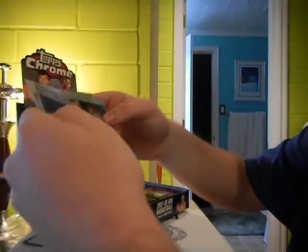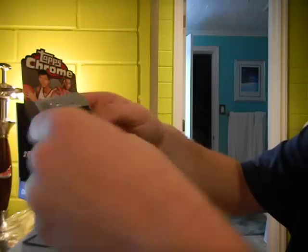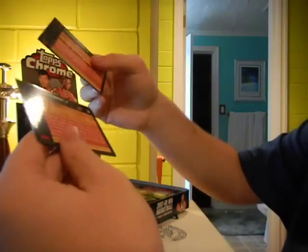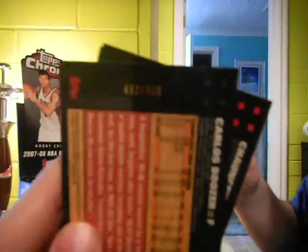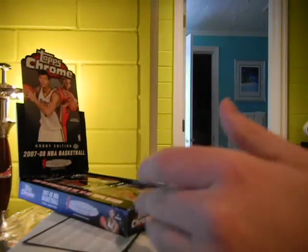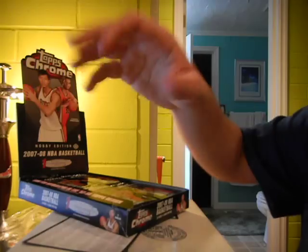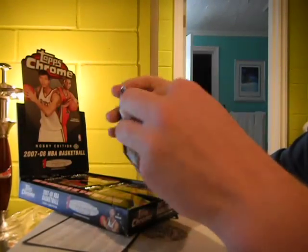Carlos Boozer Refractor. Naren Brooks rookie card. The refractor of Boozer is numbered to 999. And there's Brooks — sorry, upside down. And then a base of Bill Russell and Chauncey Billups.